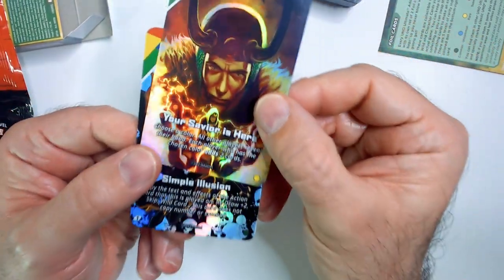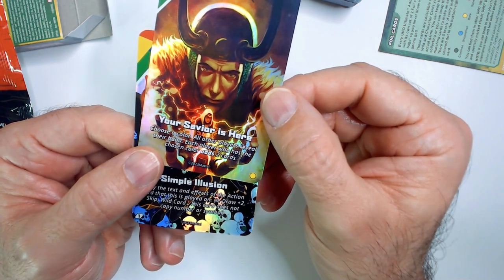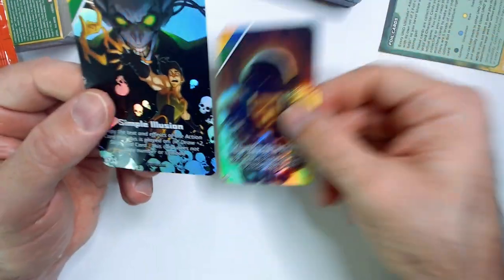So we have 'Your Savior is Here' — choose a color, all the other players reveal their hand, and each player who has the chosen color adds two cards to their hand. Nice.